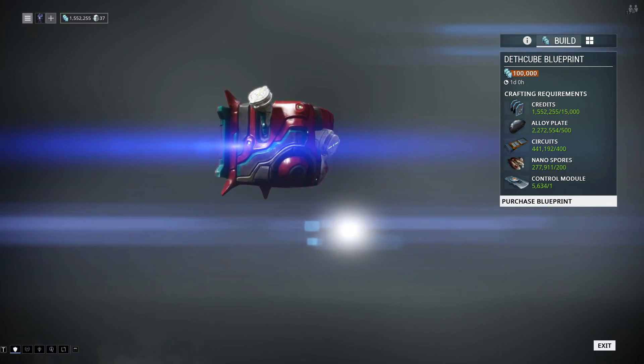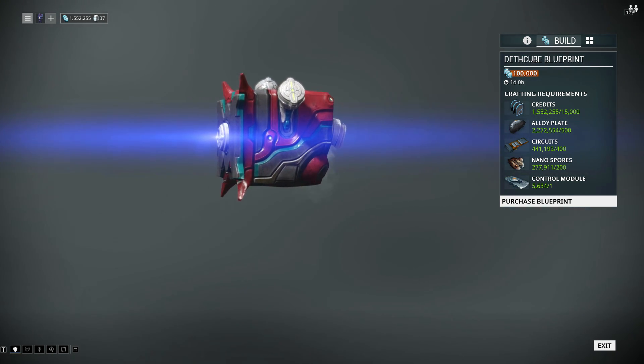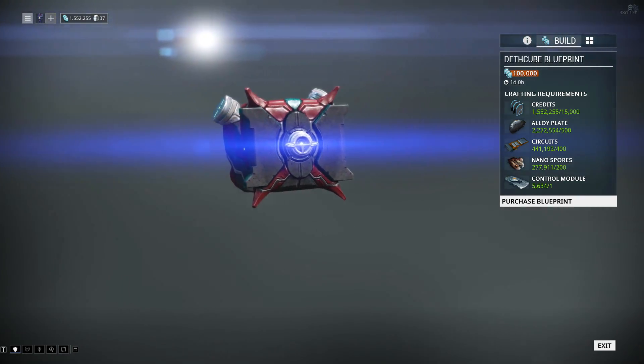You can get the blueprint for a Deathcube in the market and it will cost you 100,000 credits. Then to build the Deathcube you will need an additional 15,000 credits, 500 alloy plates, 400 circuits, 200 nanospores, and 1 control module.